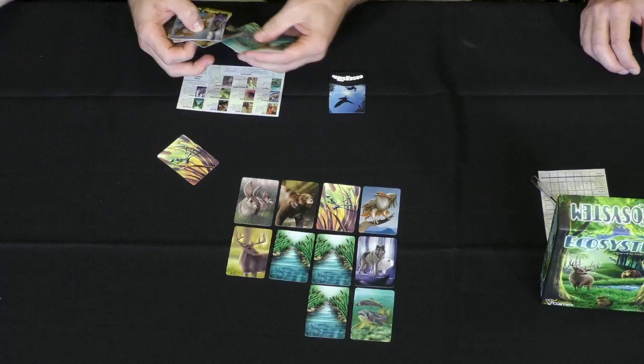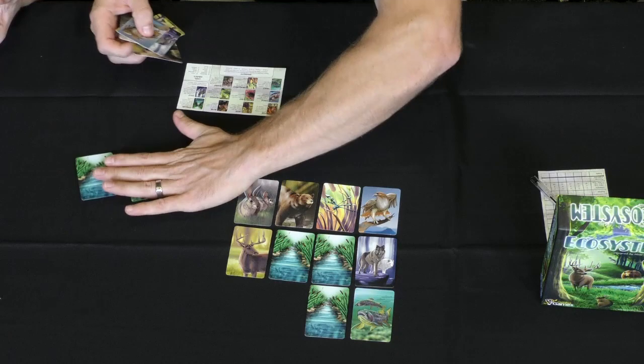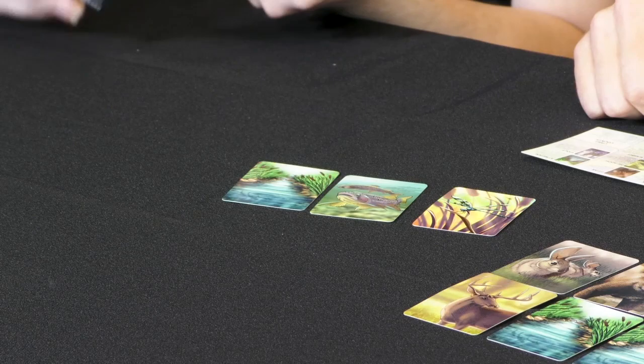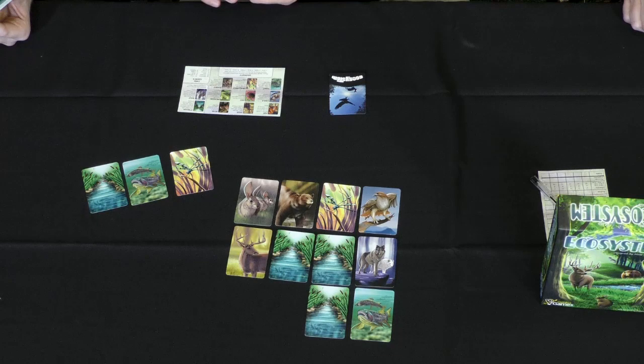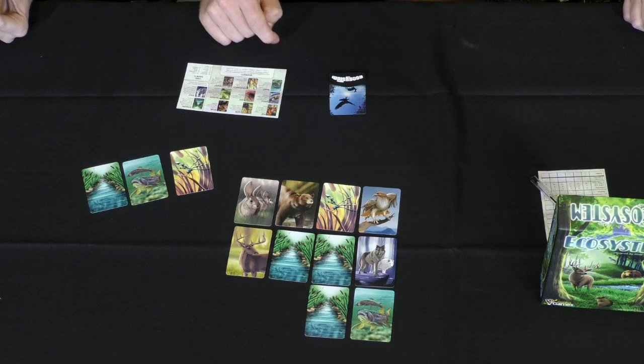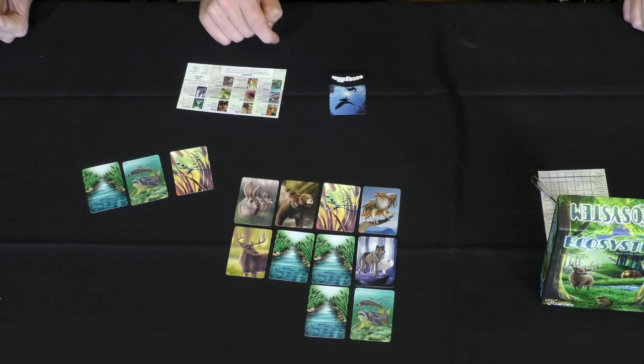I'm kind of cheating because I can see what's coming — I'd probably play a stream because there are a decent amount of streams. Streams, trout, and dragonflies all combo really well together. The dragonfly scores points equal to the number of dragonflies multiplied by adjacent streams. So if you have a stream of five connected cards and three dragonflies, five times three gives you 15 points. The trout scores two points for each adjacent stream and dragonfly. So with a dragonfly nearby, a trout could score four points. You're trying to build those adjacencies.